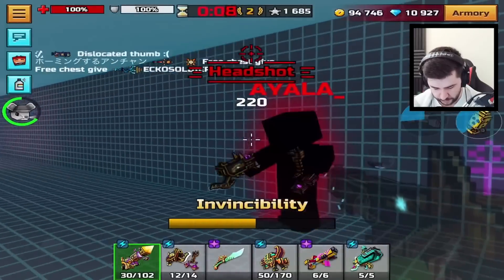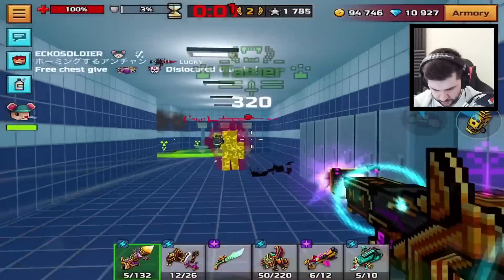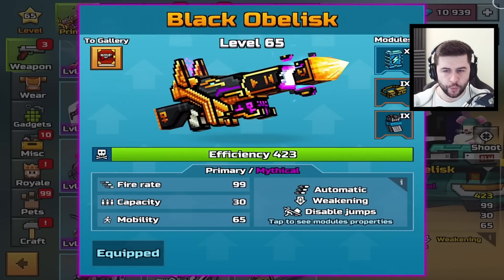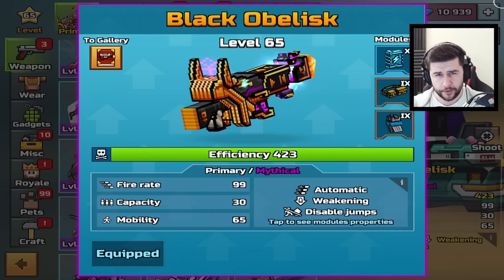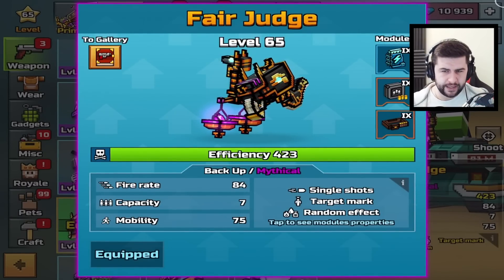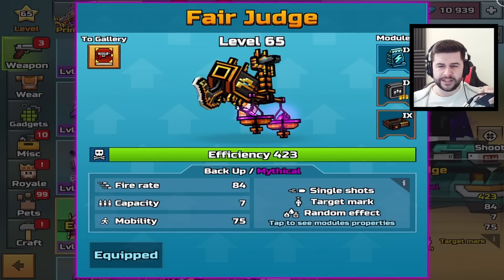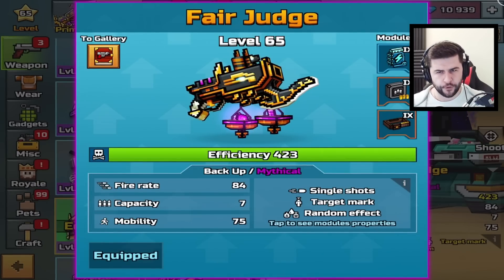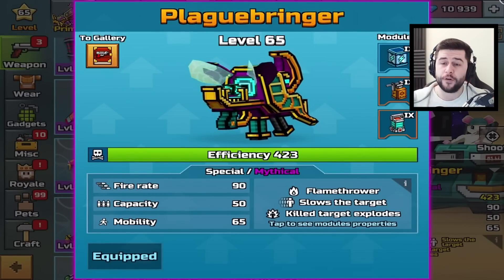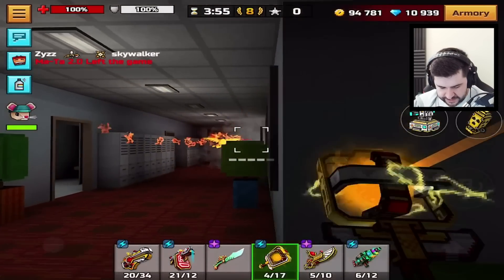Black Obelisk is definitely a weapon worth investing in. With the weakening ability, it makes it a very, very good primary to own. The Fair Judge is typically a two or three shot kill. It does have the random effects, though you typically do kill on two shots. Target marking is a bonus. The fire rate of 884 does seem a lot less in practice. And I like the flamethrower meta — it's just a standard flamethrower weapon that does come with exploding targets.